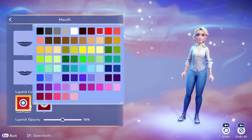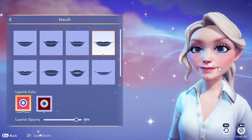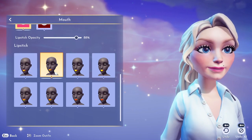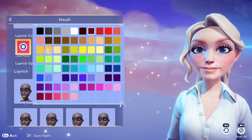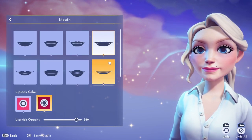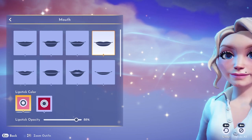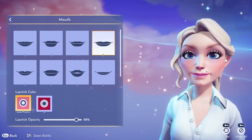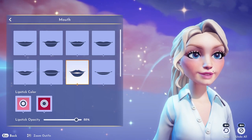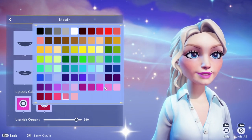I do end up going with the toothy smile, which is actually super cute. You're able to do lipstick here — the color and then the lip liner. So if you wanted to do a really heavy 90s lip liner look you can certainly do that, or if you want everything to blend together seamlessly you can pick the same color for both. Again the opacity slider gives a ton of control over the final look. I ended up picking the toothy smile.